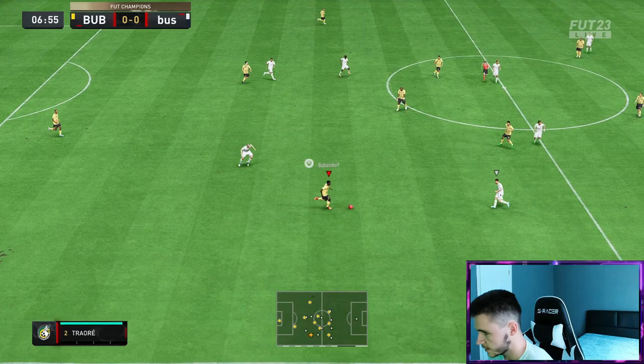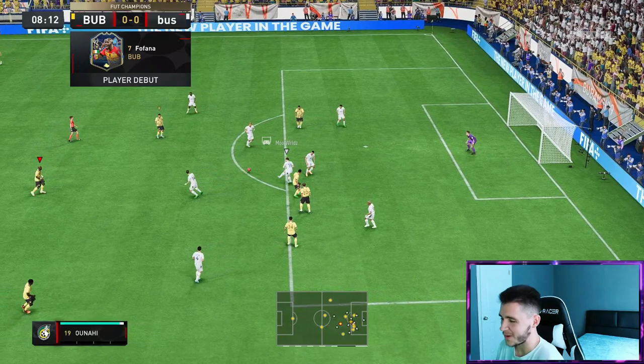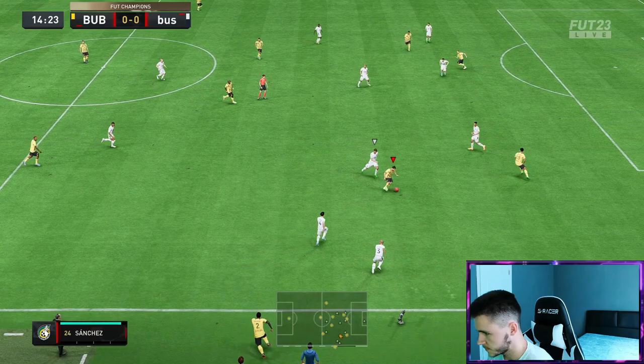That's a good tackle right there on Roberto Carlos. I like that. Here's Traore — I like a 1-2. That's nice. Traore — can we pick out the pass? We can. Nice little move right there by Traore. Nice dribbling, good pass as well.